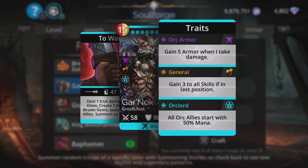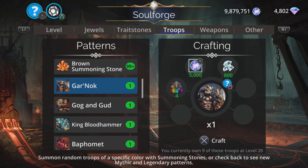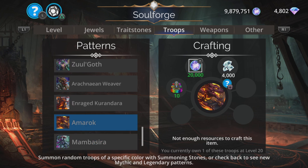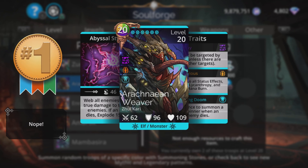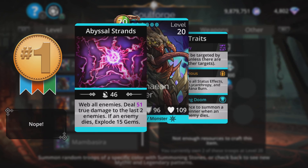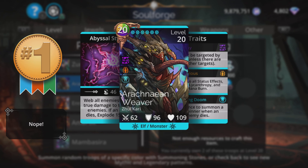So there are the troops — but who gets my mythic of the week? I do really like Amarok; it makes mincemeat of certain high-level delves. But I can't not give it to Arakhanian Weaver. She is so good — yes, it's a she. Very good spell: webs all enemies, true damage, explodes gems, has a summon, impervious, stealthy. It's obscene. Get an Arakhanian Weaver if you don't have her already. Absolutely the mythic of the week without a shadow of a doubt.